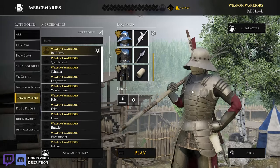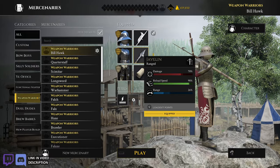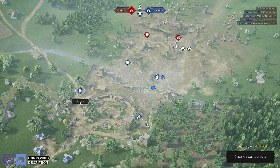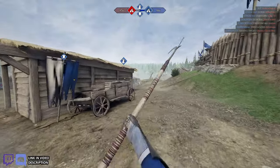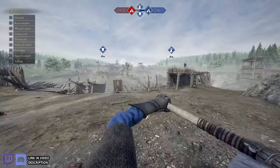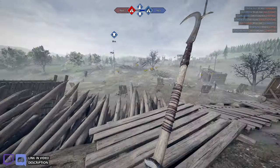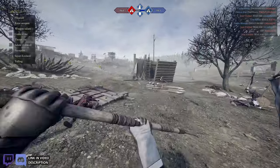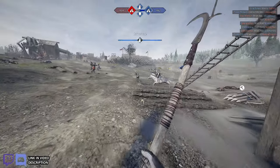Everybody welcome to Epic Brew, I'm Tom. Today I'm taking out my billhook build — I got billhook over here, 332 armor, billhook, javelin, bandage. I have not used this build in a very long time because it's the alternative mode for camp here. I don't really use the billhook pretty much ever — I'd rather use the poleaxe or pretty much any other polearm, to be honest. But a lot of people have been asking for a billhook video, so I dusted William Hawk off and here we are out at camp.